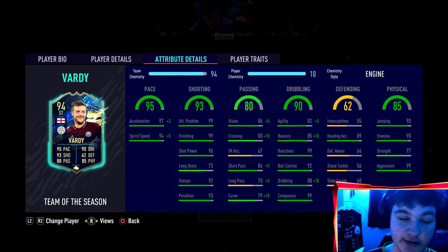We've gone ahead with an engine chemistry style — it's going to put him up to 99 pace in game: 99 sprint speed, 99 acceleration, so he's going to be maxed. The reason we went with the engine is we can get the agility, balance and passing boost — his long passing goes from 70 to 75, short passing to 89, and his curve from 79 to 89, with vision going to 91.